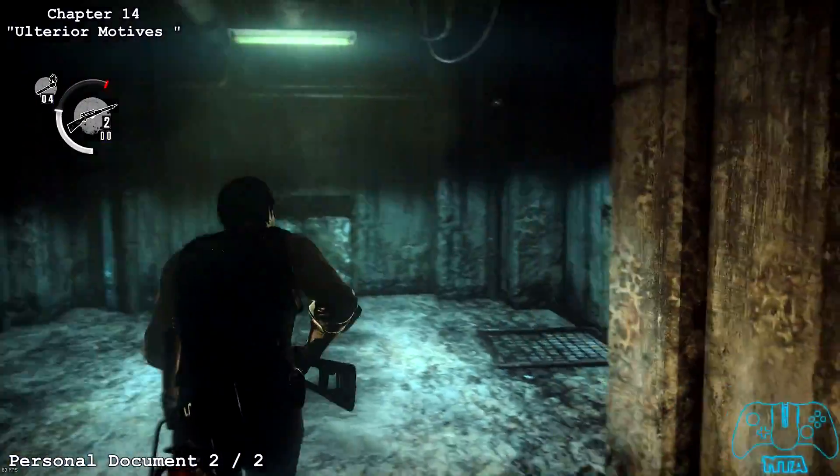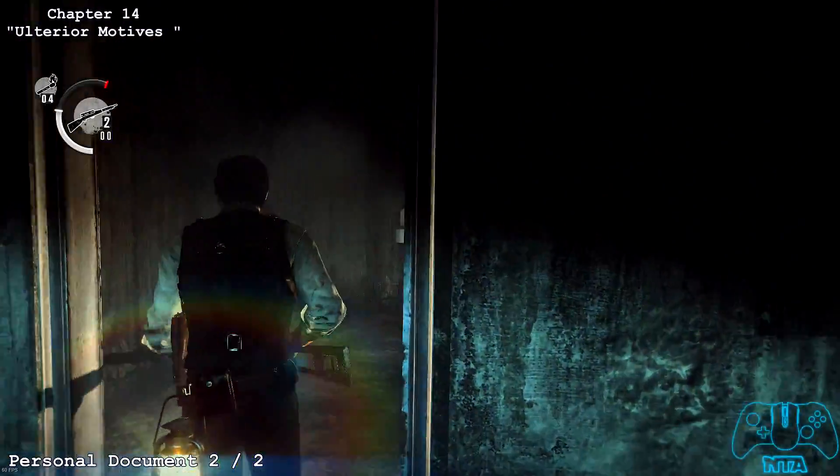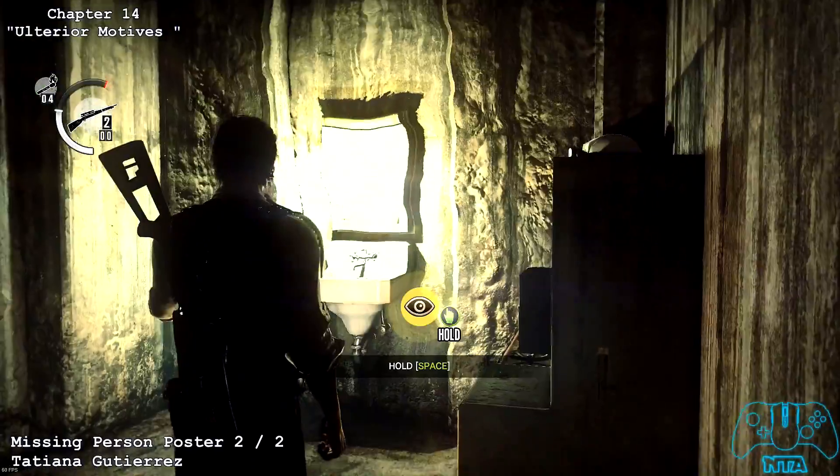Once you're going through this gooey section you'll find a rat that runs into a hole and dies. Right next to where the rat dies, look left — you'll find another door where you can save the game and also find a personal document.